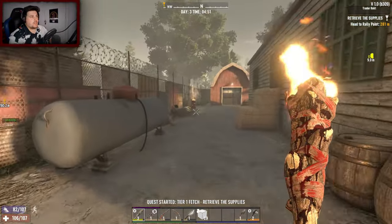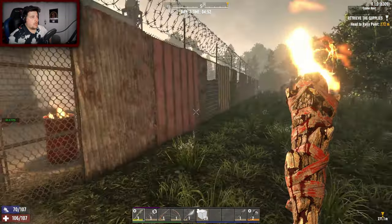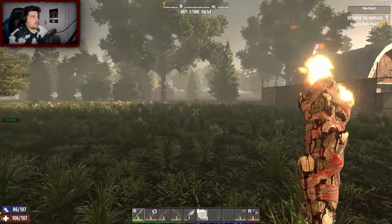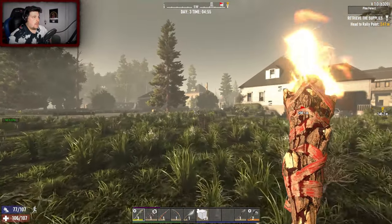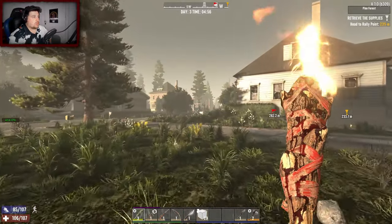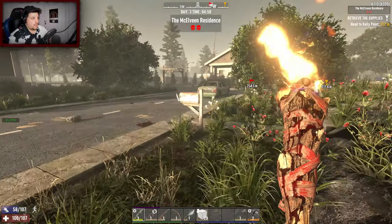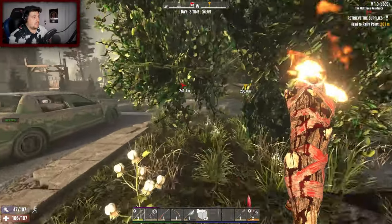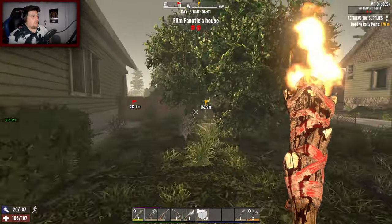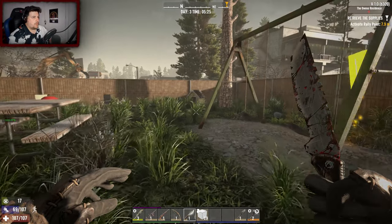I did do a couple of things off camera: I made a land claim block, I made my tier three primitive armor because I was rocking a tier one. We sorted out some inventory, got some brand new crates created. I can't wait to show you guys that — if you guys haven't seen it yet, stay tuned. It's definitely more pleasing to the retinas.